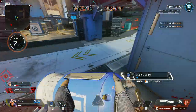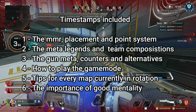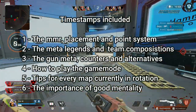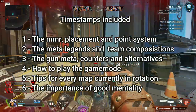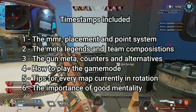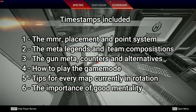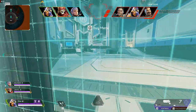I will discuss with you the following subjects to help you better understand how ranked arenas works. Number 1: the MMR, placement and point system. Number 2: the meta legends and team compositions. Number 3: the gun meta, counters and alternatives. Number 4: how to play the game out. Number 5: tips for every map currently in rotation. Number 6: the importance of good mentality.